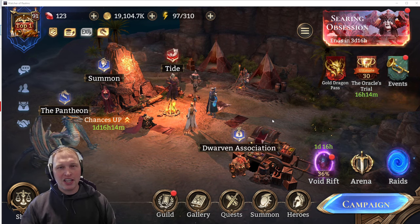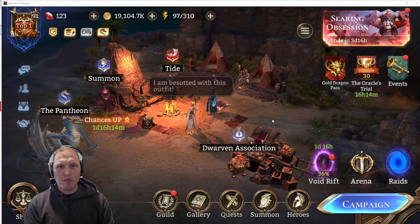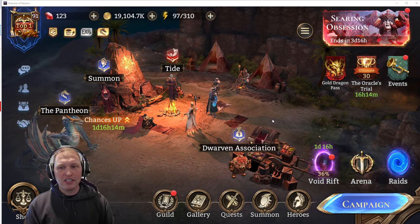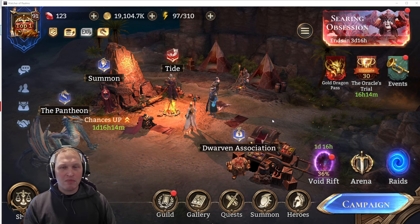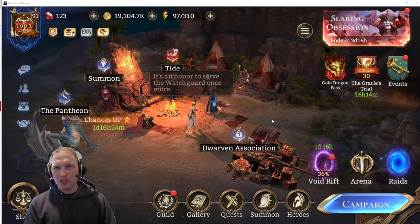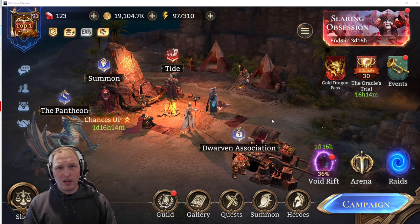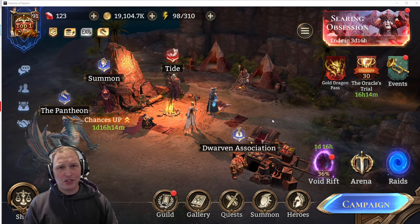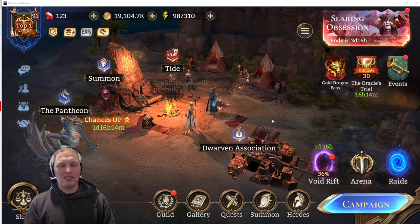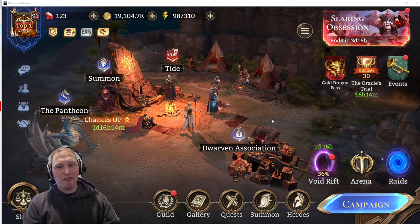A lot of times when you're pushing for content the first time, something that holds you back — one of the gatekeeper aspects — is cost. You need cost to lay your champs down. And oftentimes, when you're trying to push something the very first time, if you just had one more champ on the board, if you could just get a little bit more DPS, if you could just get your heals out just one hero faster, that extra little bit of cost makes a huge difference. So I'm going to show you a little trick to get cost faster.